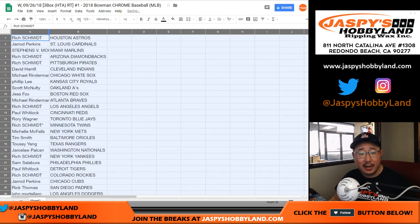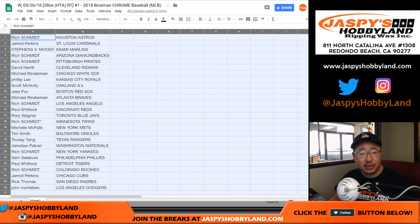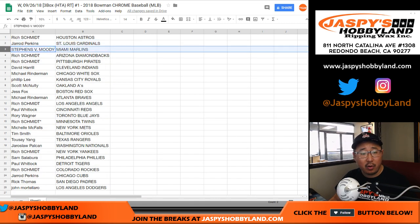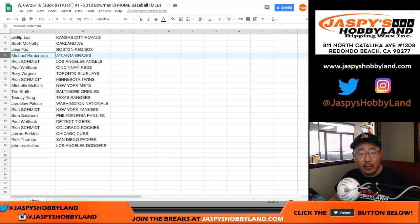Now feel free to trade if you'd like, ladies and gentlemen. Rich with the Astros. Jared with the Cardinals. Moody with the Marlins. Rich with the Diamondbacks and the Pirates. David, you've got Big Boys 007 with the Indians. Michael, you've got the White Sox. Phillip with the Royals. Scott with the A's. Jess, you have the Red Sox. Michael Rinnerman, you've got the Braves as well.